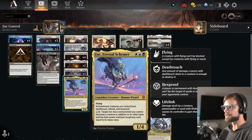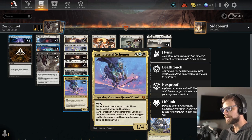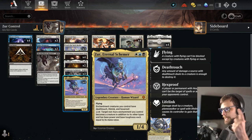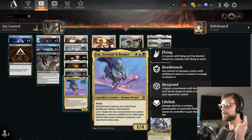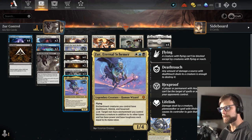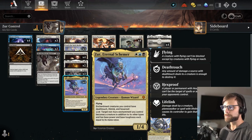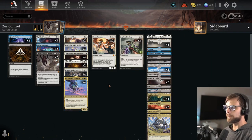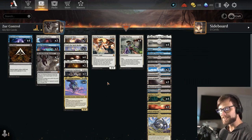This is Esper Xur Control. It's basically built around Xur Eternal Schemer, one of the brand new cards out of Dominaria United, which basically says enchantment creatures you control have Death Touch, Lifelink, and Hexproof. On top of that, you can pay one white and target a non-aura enchantment you control — it becomes a creature in addition to its other types, with a base power and toughness equal to its mana value. There are a lot of good enchantments right now.